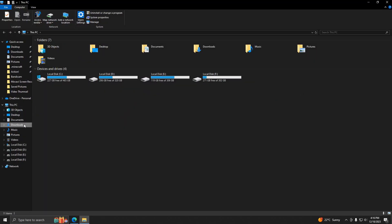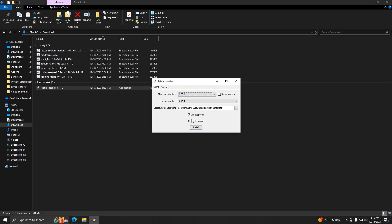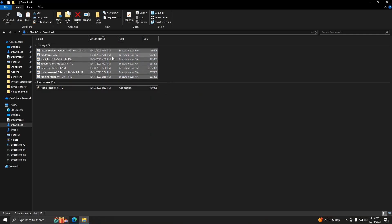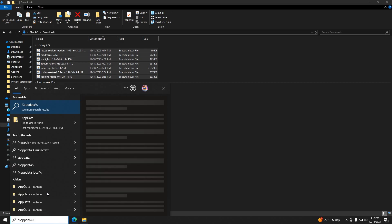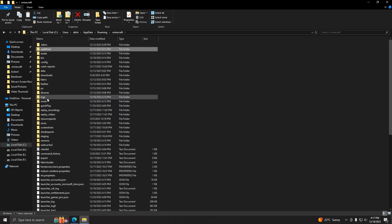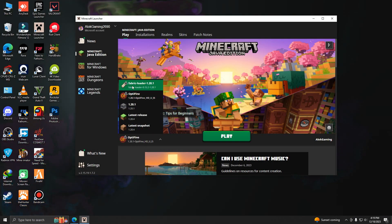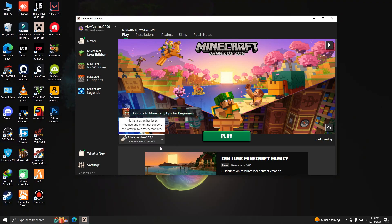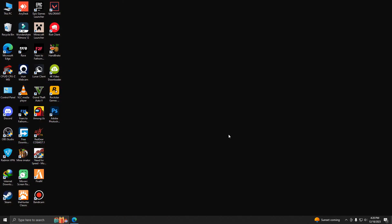After downloading all the mods, go to where you downloaded them and double click the Fabric Installer. Select your game version and click Install — the loader will install automatically. Then close the installer, copy all the downloaded mods, press Win+R and type %appdata%, open the Minecraft folder, go into the mods folder, and paste them there. Then go to your version selector and choose Fabric Loader for your version and click Play.